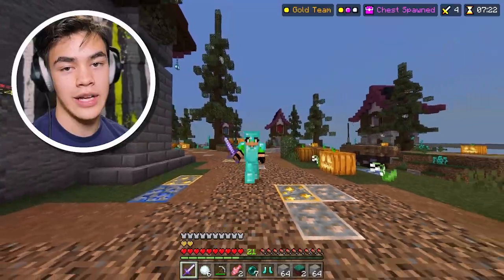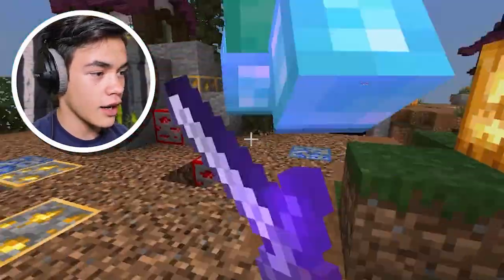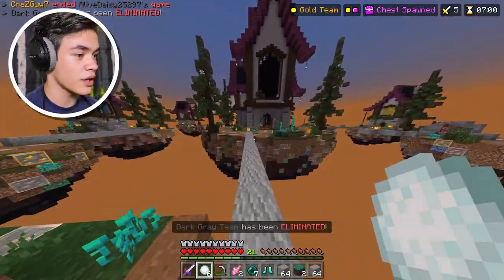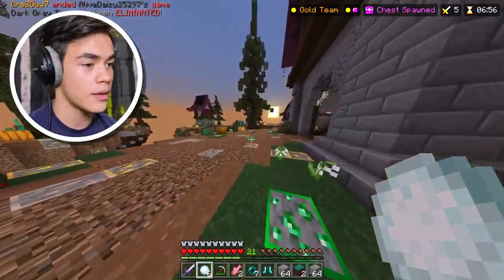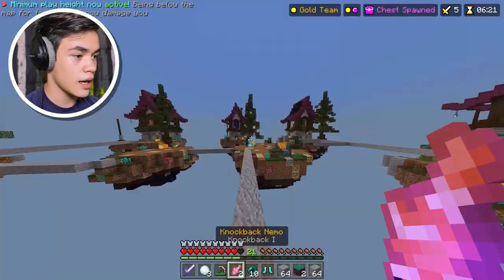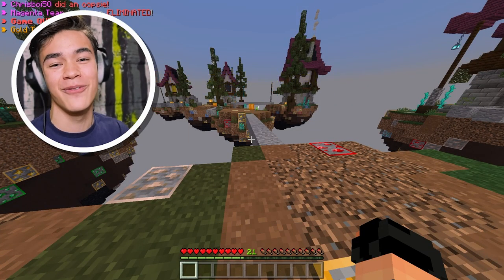We're one of the last few people. I see one over there — go die! Don't run away from me. He's dead. Last person — maybe they didn't even leave their island. He's right here! Snowball, snowball — he's running. Where's he gonna run to? I didn't even hit him, he just walked into the void himself!